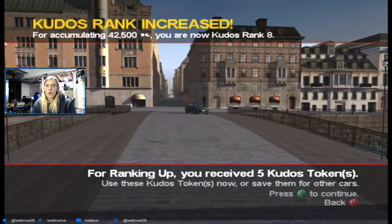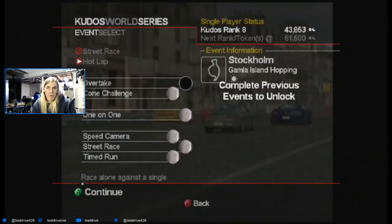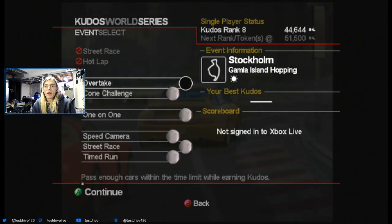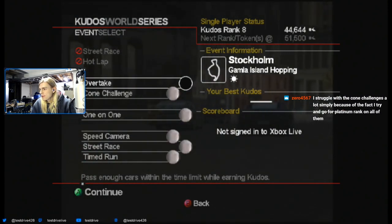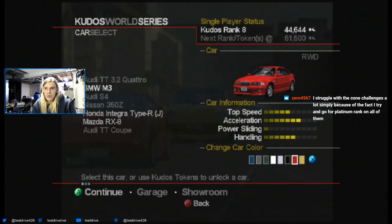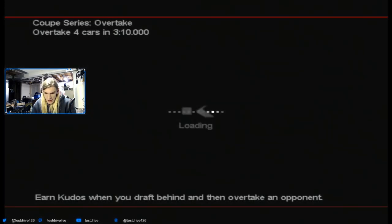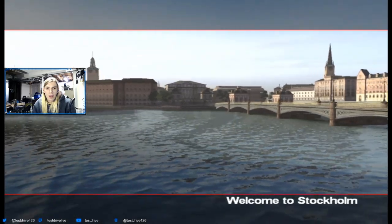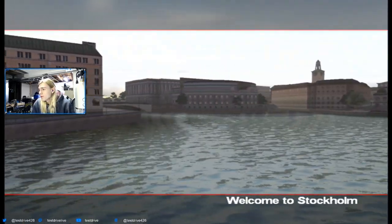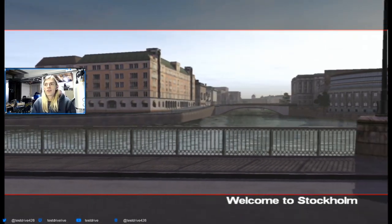But there we go - we got five more kudos tokens. I can use them now or save them for other cars. I don't know what I'm going to do with them, to be completely honest. We have one of these things next - and like I said, I feel like I would have the ability to get platinum on them, but it would probably just take me too long. Every time I'd hit a cone, which would be probably every attempt, I would just go cry instead of doing anything else. That's just what I do.